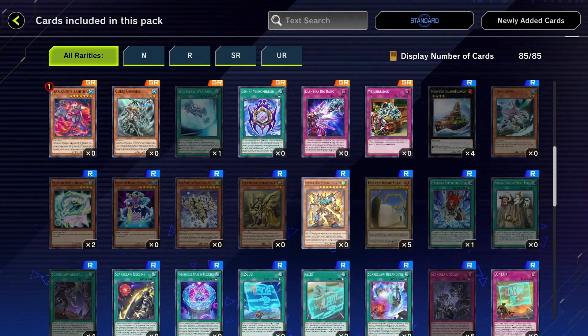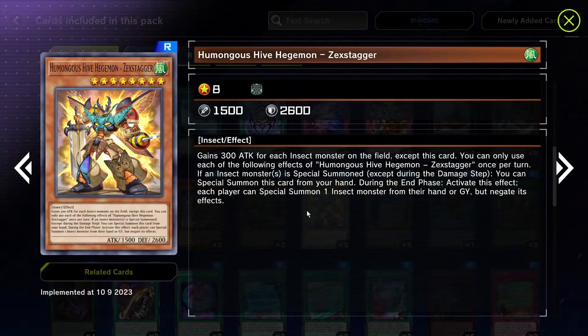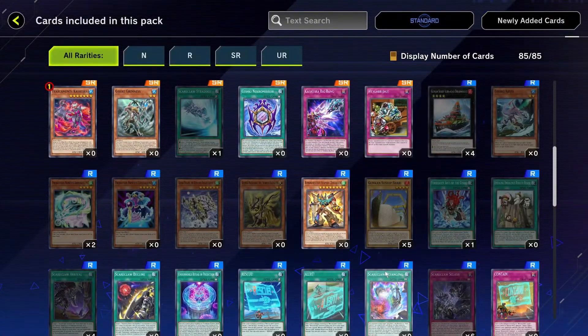Hive Hegemon Zek Stagger — insect support! It gains attack for each insect on the field. It's level eight but only has 1500 attack. If an insect is special summoned, you can special summon this card from your hand — that's an easy summon. During the end phase after you activate this effect, each player can special summon one insect from their hand or graveyard, but your opponent probably isn't running insects. This card is kind of funny, I like it — and it triggers during the end phase of either player's turn.